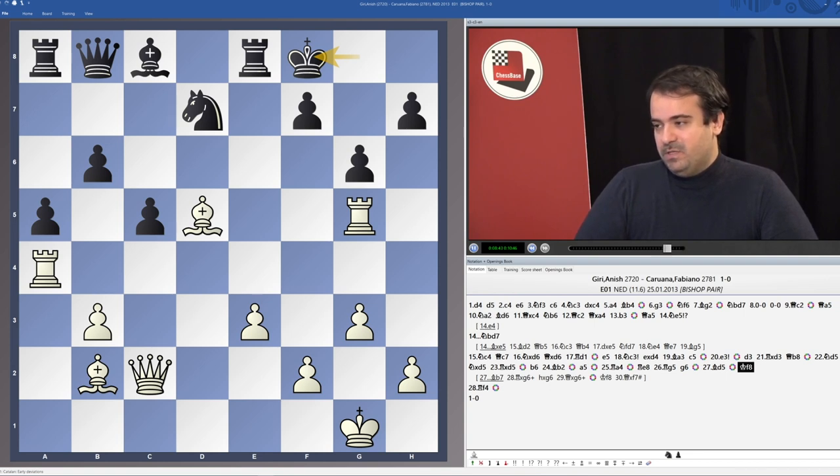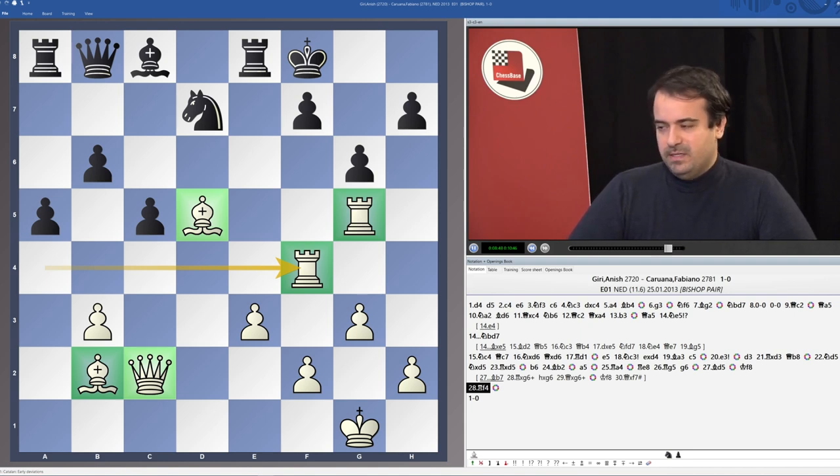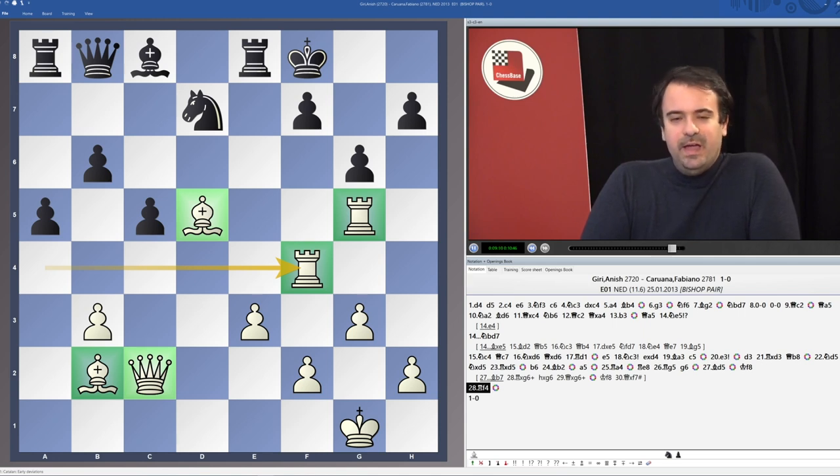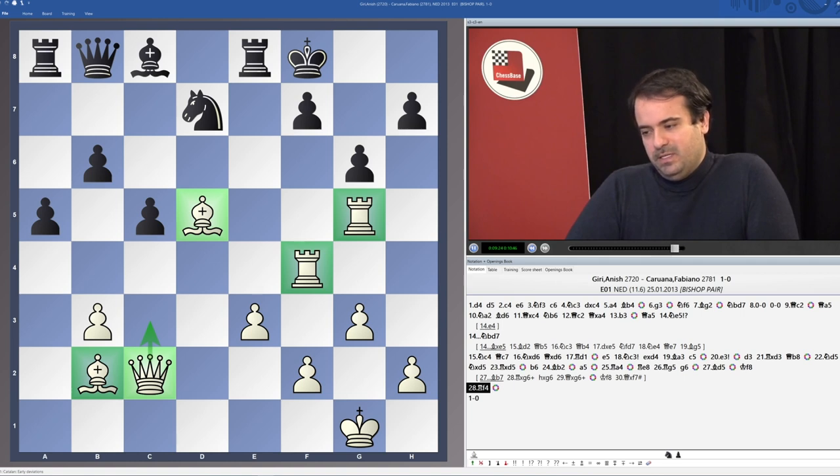Black tried to unpin himself with Kf8, but the White rook came to f4, and here basically Black had enough and just resigned. It's not so often that you see Caruana losing in 28 moves like this, even with the Black pieces. It is difficult to imagine worse squares for the Black pieces and difficult to imagine better squares for any of the White pieces. The pawn on f7 is barely defendable, the queen is coming to c3 if necessary, and if f5, there will be a sacrifice on f5 for sure — Black is getting mated.